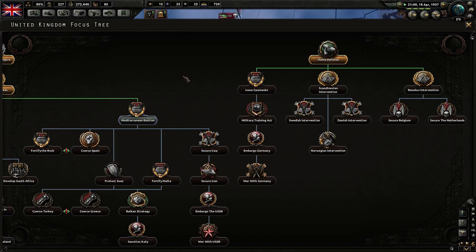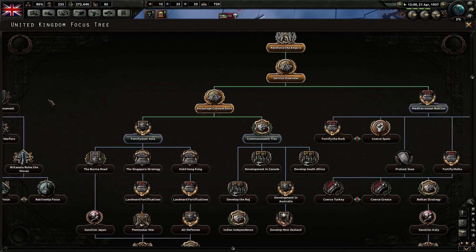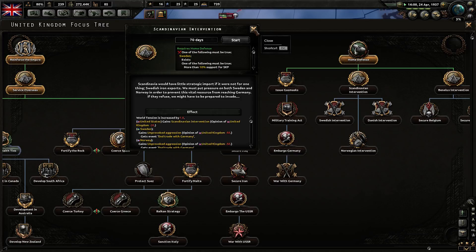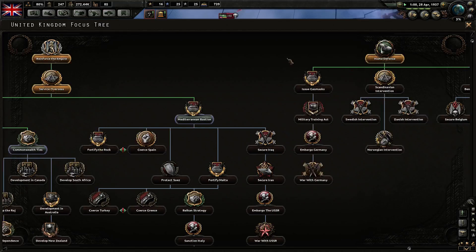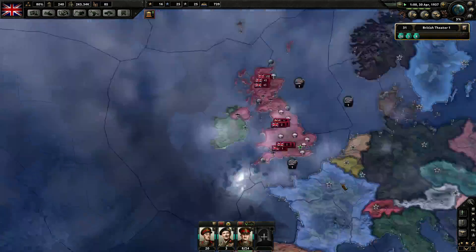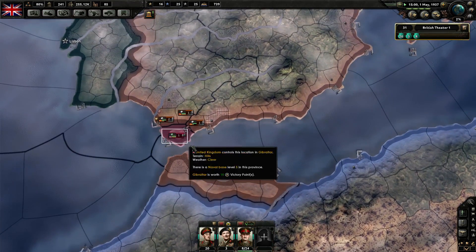I'm not at 20 percent world tension. We're going to go for Scandinavian intervention — let's shake things up a bit and increase some world tension. We can't because one of the following must be true, which we haven't got any of the requirements for. So what we're going to do is the Mediterranean coastal forts, which is going to help us in the Mediterranean. I'm not going to focus around here too much.